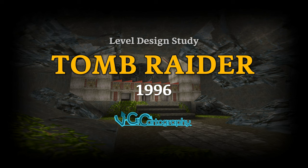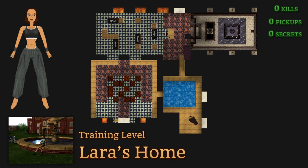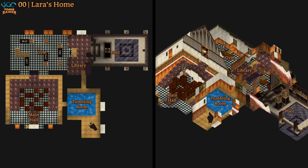Tomb Raider. Let's get straight to it. Lara's home — Lara's house is usually just a safe place to learn the ropes, and in this first game it's pretty simple.